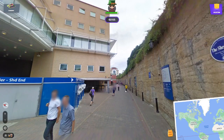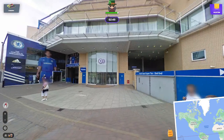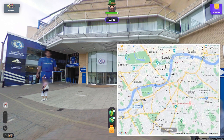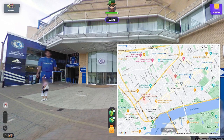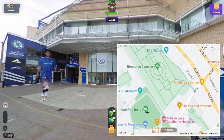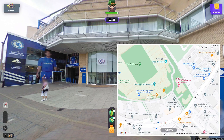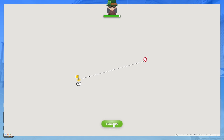Off we go again. Chelsea Football Club — I really like this stadium because it's just next to some houses, and Chelsea is one of the biggest football clubs in the world. That's in west London. Chelsea FC, Stamford Bridge — it says we're at the shed end, which is here. I'd imagine we're just about here. We were there, okay — 55 meters off. Off we go.